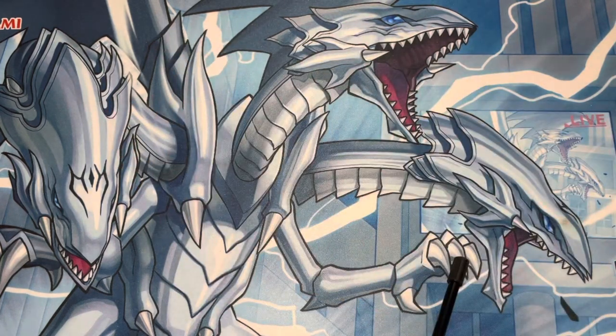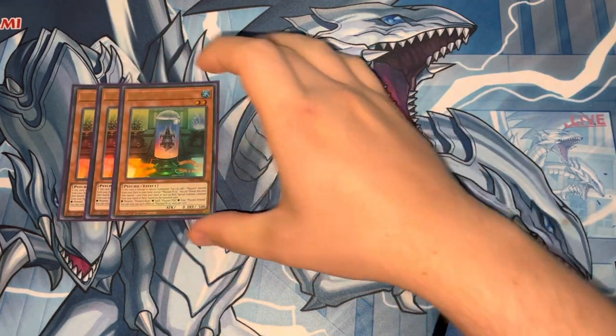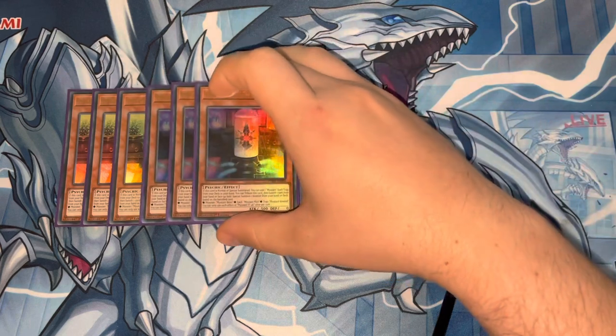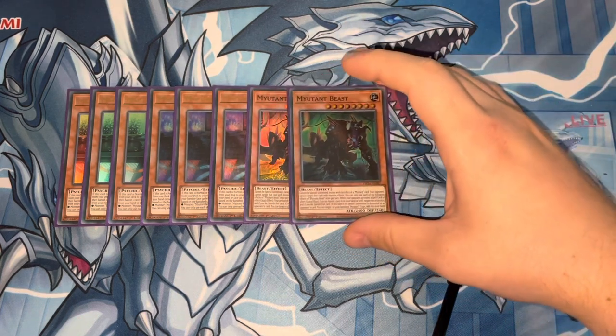To get into the main deck, playing 3 Mutant MO5. When it's summoned, it searches a Mutant monster from deck to hand. And then both it and ST46 — which searches spells and traps on summon — have the effect to tribute itself and banish a card from hand or face-up field to summon the appropriate monster listed on its text. If you tribute itself and banish a monster, you can summon out Beast, which I'm playing 2 copies of, because it's the best one.